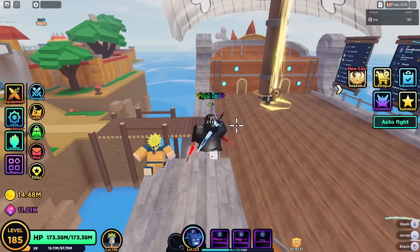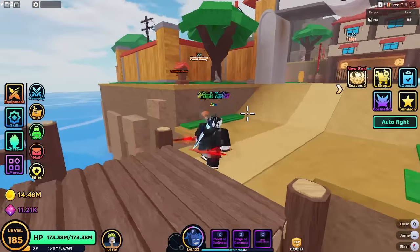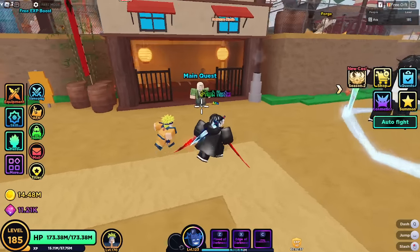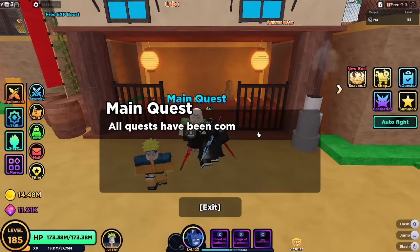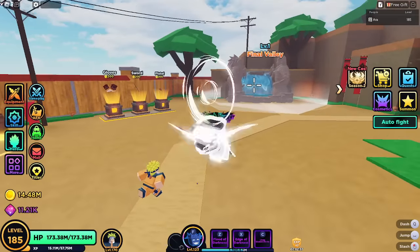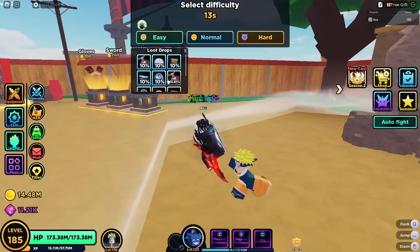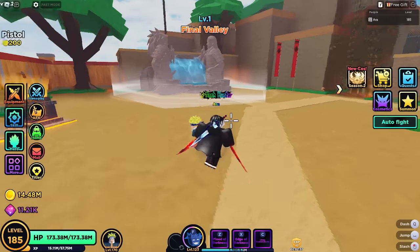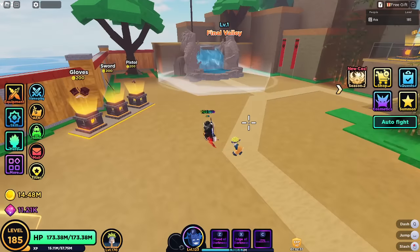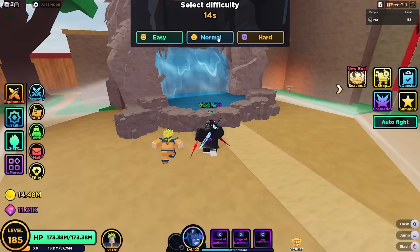Starting off, first thing: dungeons. Right here you have your main quest — you talk to this person and they provide you a quest on the right-hand side. You do this dungeon, and upon completing it you'll be given gear which you then equip. Pretty basic, normal MMO-type stuff.